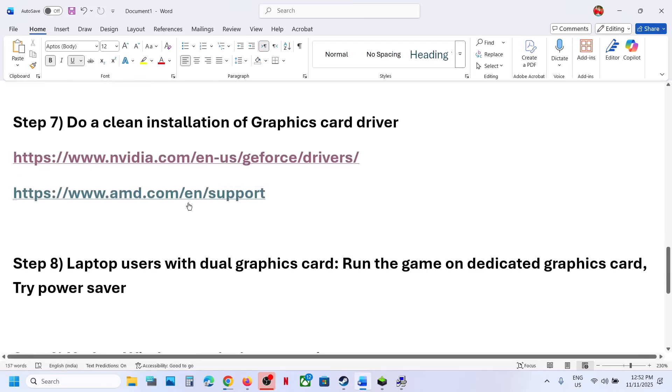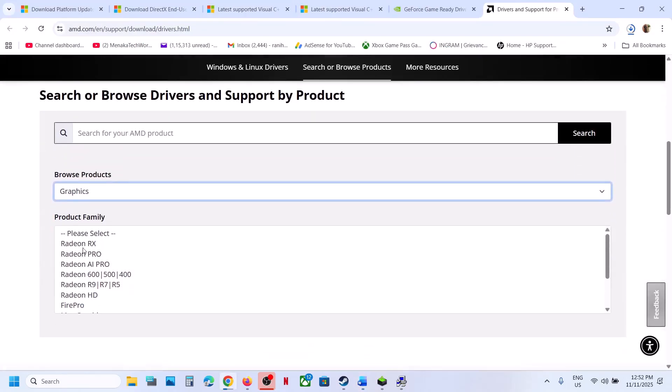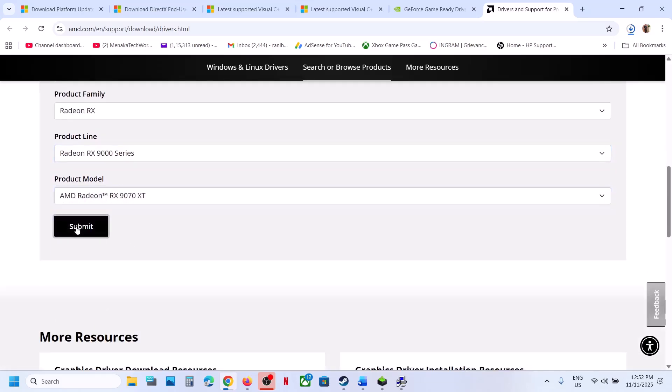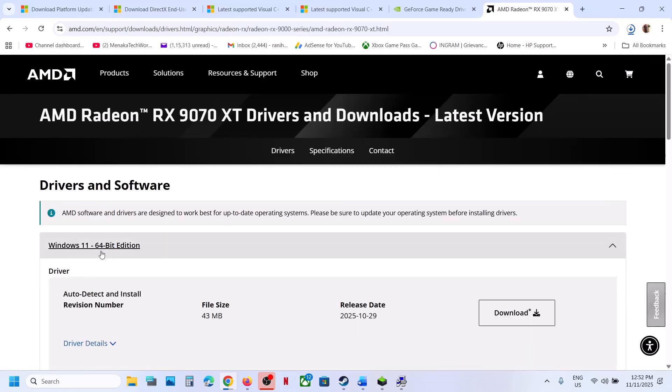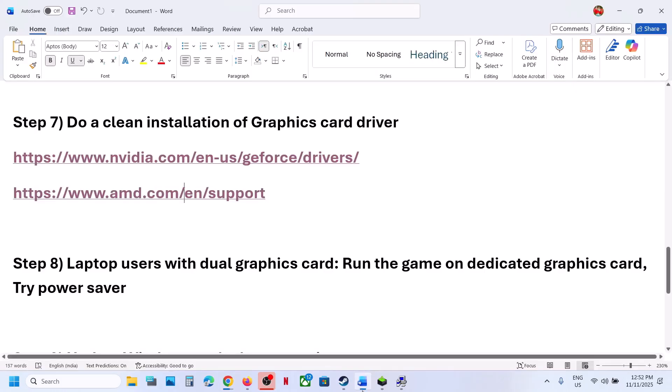Still not working? For AMD card users, go to the AMD website, select your graphics card and operating system — this is just an example, make sure you select your own card. Download whichever is the latest driver, install it, restart your computer, and then launch the game.